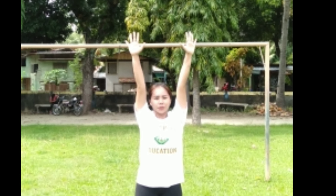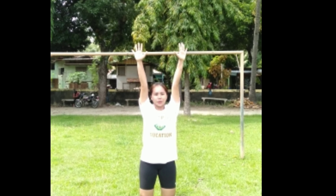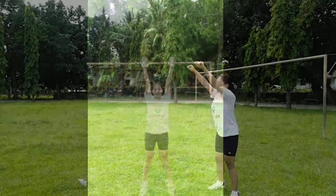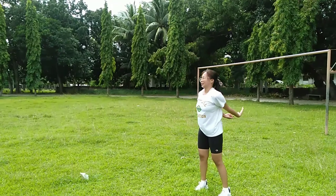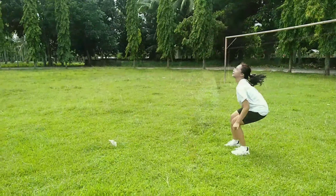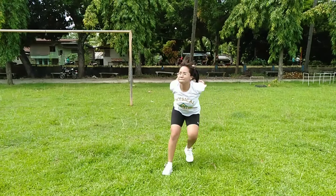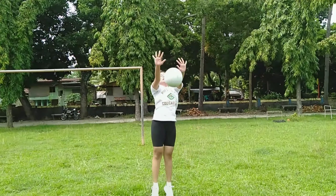Block — an action taken by players by standing or jumping at the front of the net to stop or alter an opponent's attack. Bend knees and elbows, and hands are raised in front of the face. The player should be ready to run left or right and jump straight with extended arms and spread fingers.